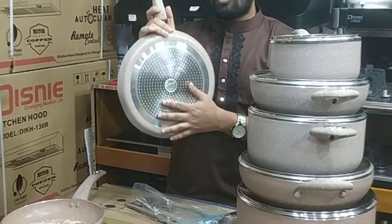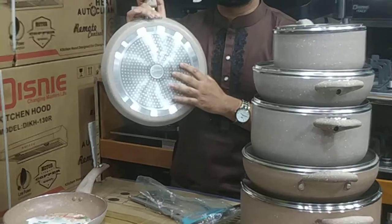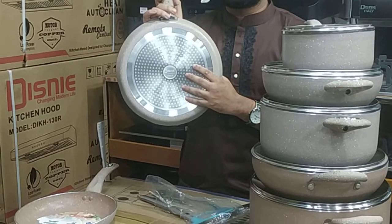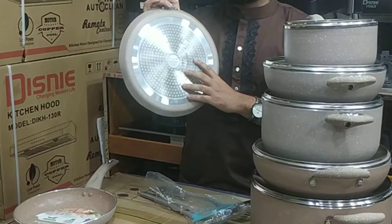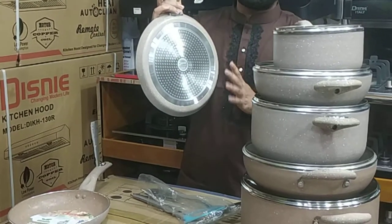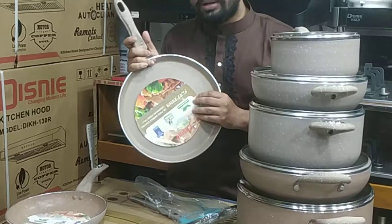It is the 6CM brand. So, save this 4CM. This is the 3CM brand and the filter. Now the Oktober fabric can be kept. This is a marble granite.